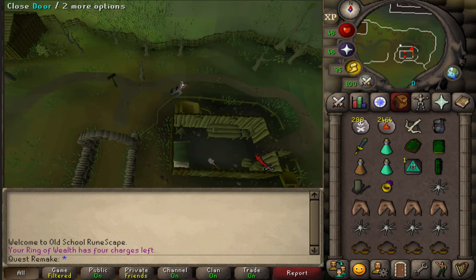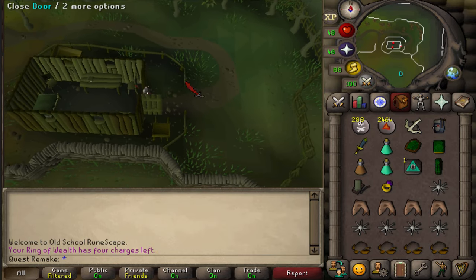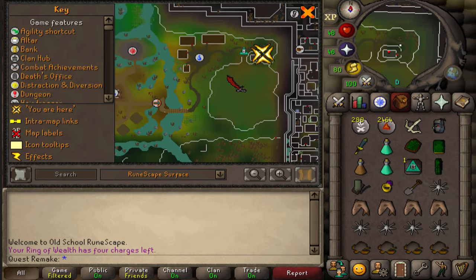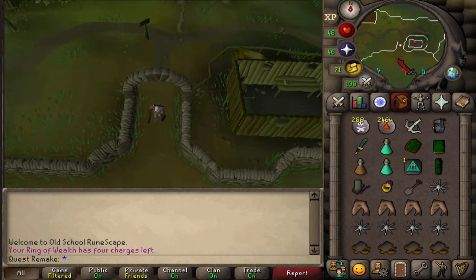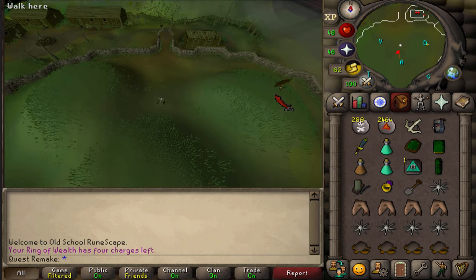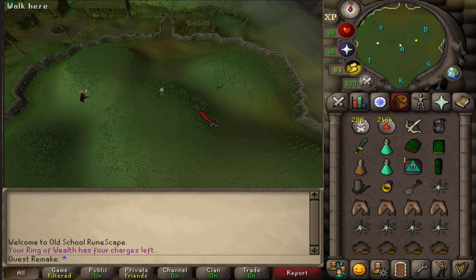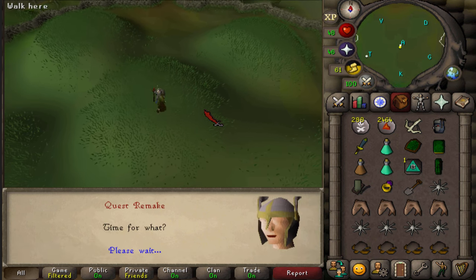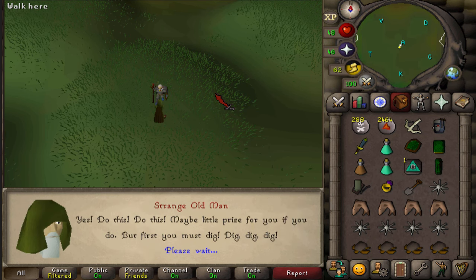Before starting the quest, quickly grab the spade from the shed. Then make your way east of Mort'ton to the 6 mounds of the Barrows Brothers. Go to the center and somewhere on one of the 6 mounds you should find the Strange Old Man. Talk to him, keep pressing space until you see 2 options, then don't select any of them and just click away.